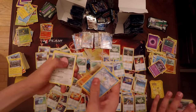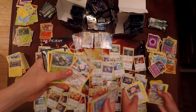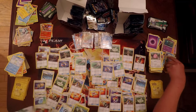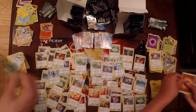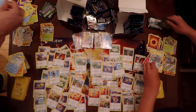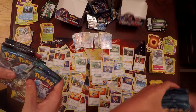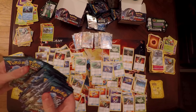Next pack: Alolan Sandshrew, Machop, Chansey, Snorunt, Pancham, Reverse Holo Castform, and a Golisopod Holo Rare — not bad. Samantha's Reverse Holo is a Watchog and she has an Enhanced Hammer and Lilligant as her Rare. Let's see how many packs we've got left — counting — fifteen packs total. So we have opened up three packs from the right side so far.